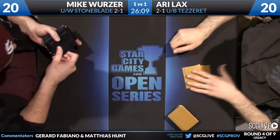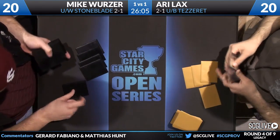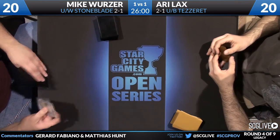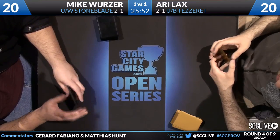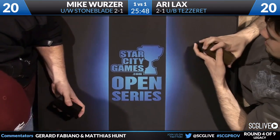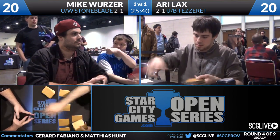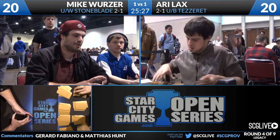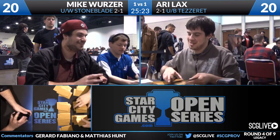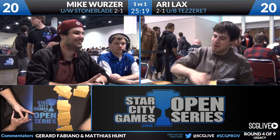It looks like Mike brought in Rest in Peace and will try to win with the Rest in Peace plus Helm of Obedience combo. Both players are mulliganing. Blue-White Stoneblade is definitely favored here. Blue-Black Tezzeret is a cool deck — we saw Reed Duke play a cool deck with Pox, and here Ari Lax is playing Blue-Black Tezzeret. That's what Legacy comes down to: you can play almost any deck you want. If you're going to have the most fun playing Blue-Black Tezzeret or Pox, why not play those decks?